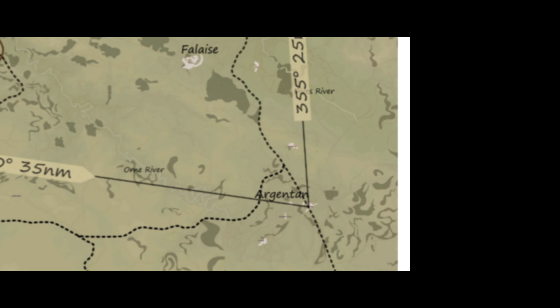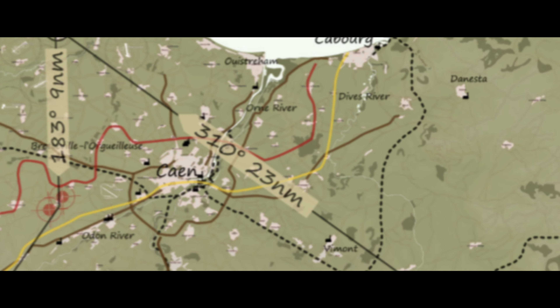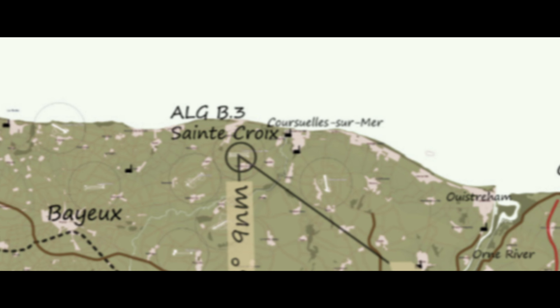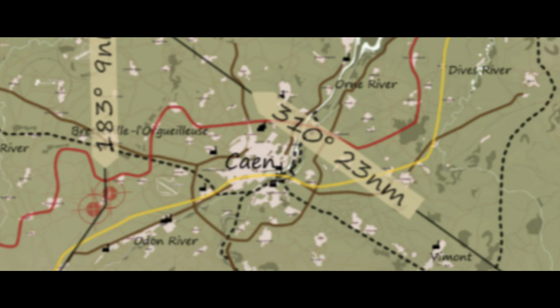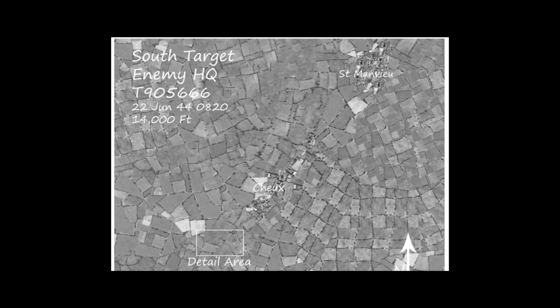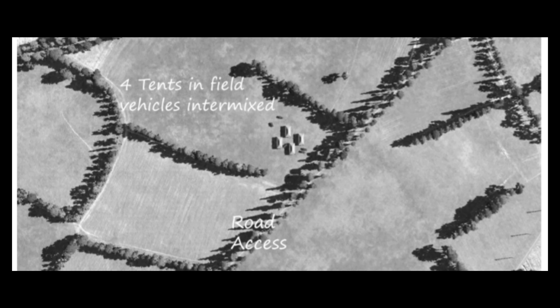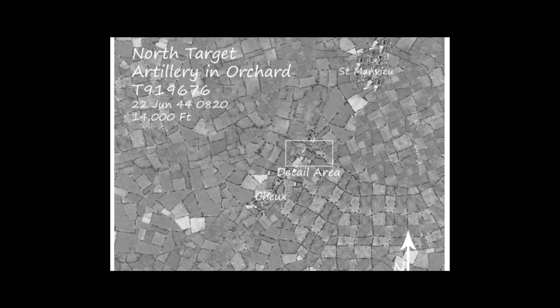In today's mission, we are going to be doing a bombing run. We've got two targets to attack: one will be a headquarters for Nazi officers, and north of that should be our second target, which would be an artillery group. When we take off, we're going to circle the airfield, the squadron group up, then fly up to 8,000 feet, heading 183 degrees for 9 miles, where our target should be.